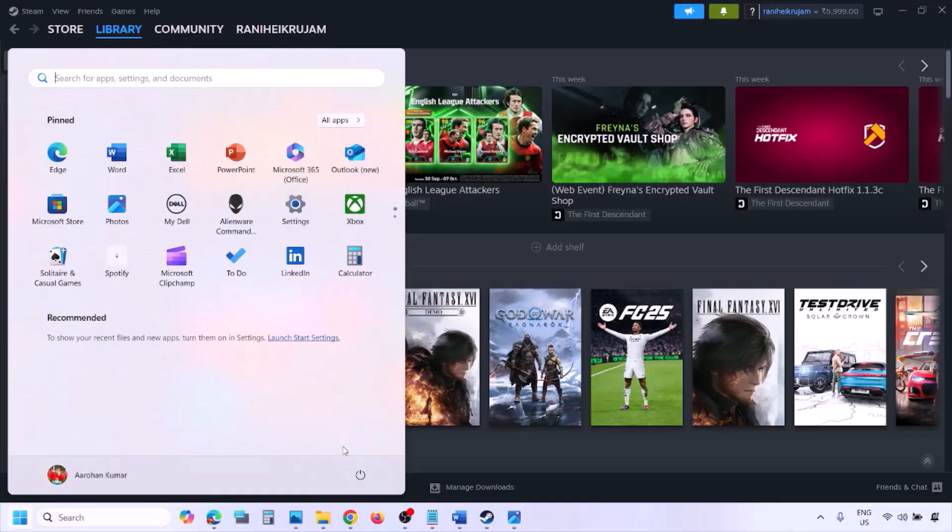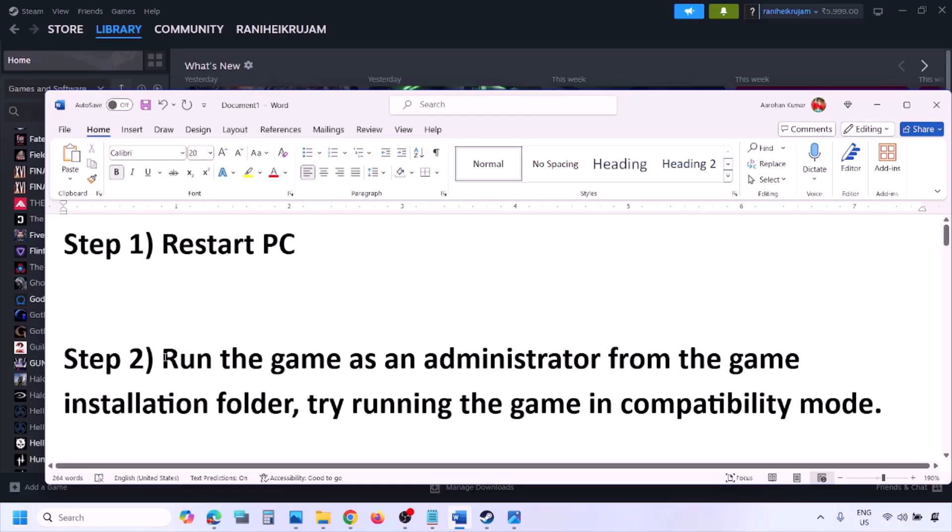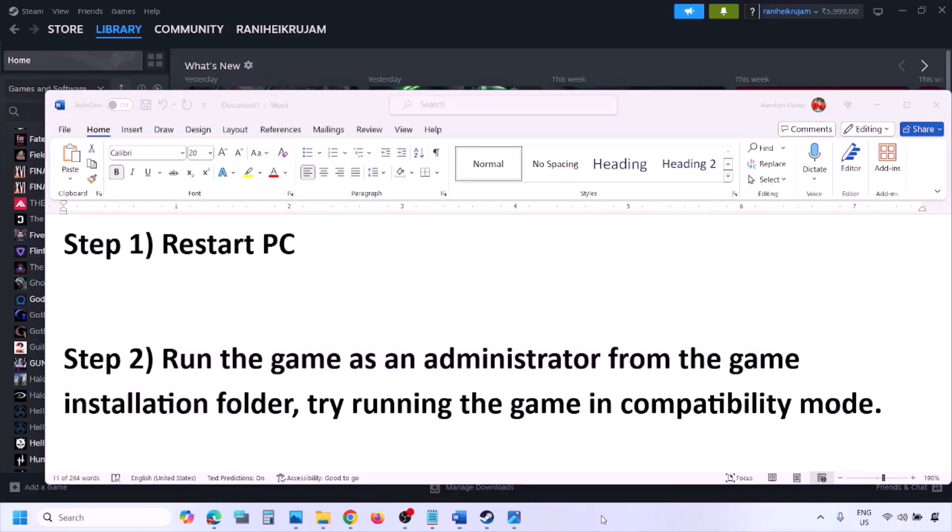The next step is to simply restart your computer — do not ignore this step. Just restart your computer once and then check. If still not working, the next step is to run the game as an administrator from the game installation folder.